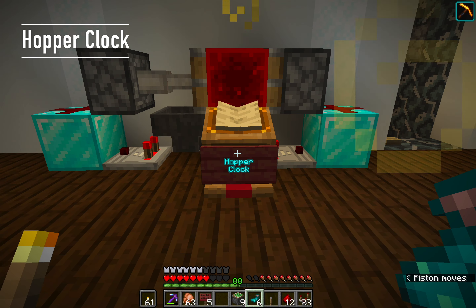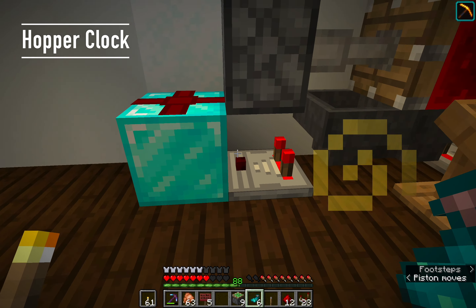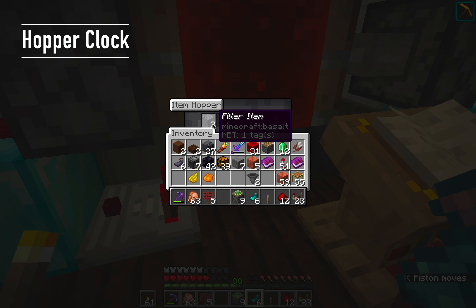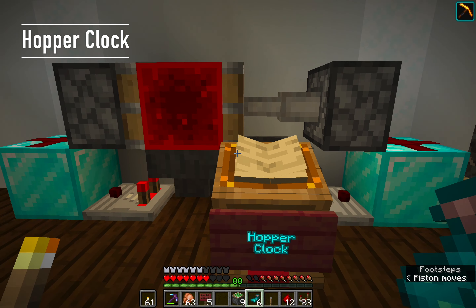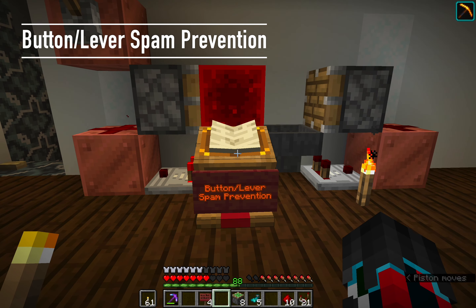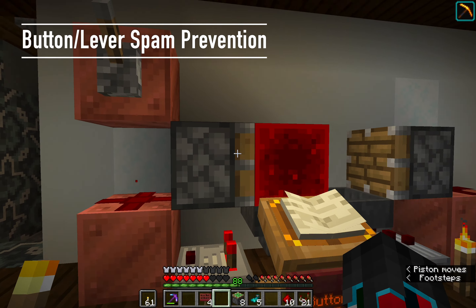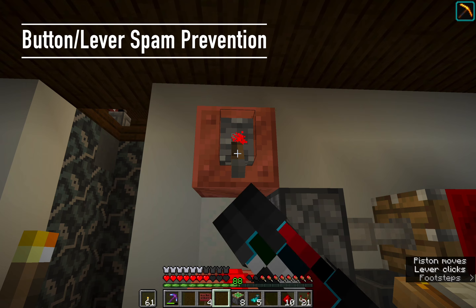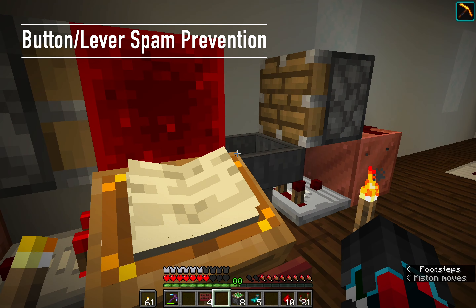Hopper clock or hopper timer: often used for making things happen automatically on a specific timer. It works by having comparators read these two hoppers which are feeding into each other. In this case I only have 16 items so it goes fairly quickly. You take the output from these or specifically from here. Also my mic died so I'm using my headset. Button or lever spam prevention, also known as Grian-proofing: no matter how many times I flip this it will only happen until it ends. There are other ways of doing this but this way is pretty simple.